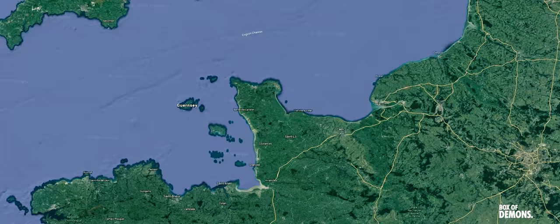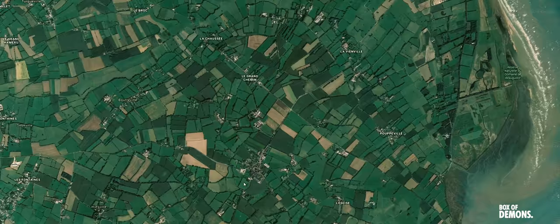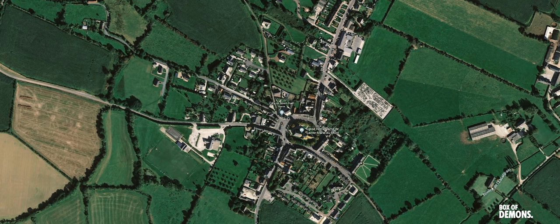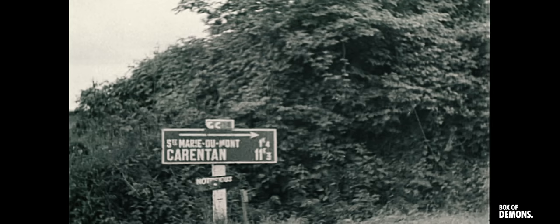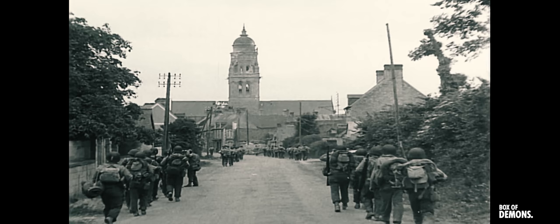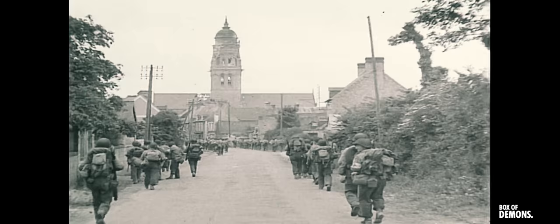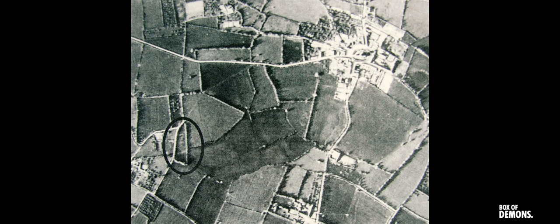Saint Marie du Mont is best known for being the scene of a military engagement between the American 101st Airborne Division and the German Wehrmacht on D-Day, June 6, 1944. In the spring of 1944, the village was occupied by some 60 personnel belonging to the Artillery Regiment 91 section. It's less than one kilometre east of the coded sea drop zone, shared by the 506th Parachute Infantry Regiment and the 3rd Battalion of the 101st Airborne Division. One kilometre west is the Haldi Battery, occupied by the 2nd Battalion of Artillery Regiment 191, armed with four 10.5 centimetre howitzers.